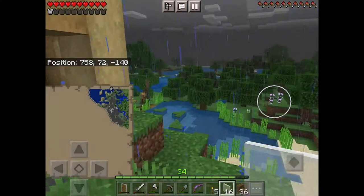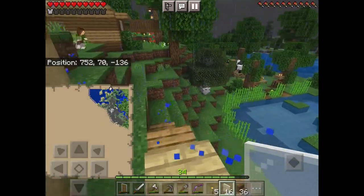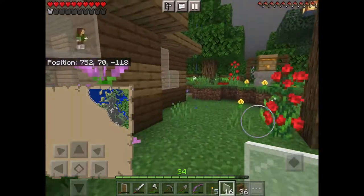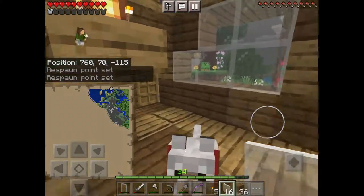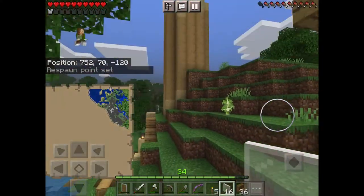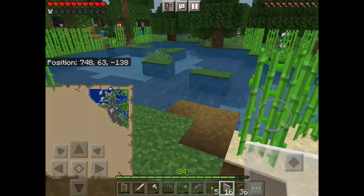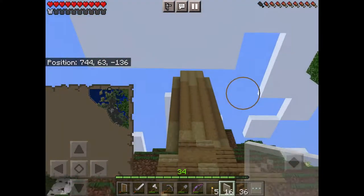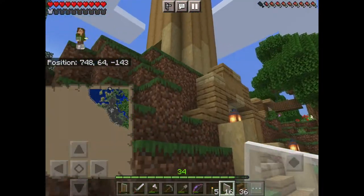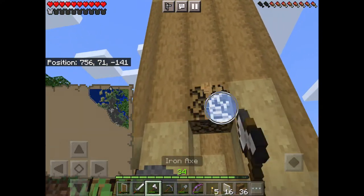Now that we have the base done — oh, it's a thunderstorm, so let's just go to sleep real quick. That's much better. Now that we have our base done, if we pop down here, it is looking really good. I know it's really tall, but hopefully once we get a roof on this place it'll look a lot more balanced. We also have to add some windows, which is what we're about to do.